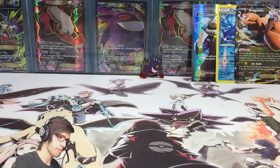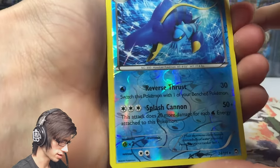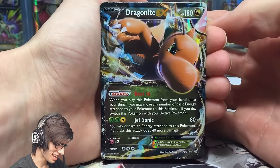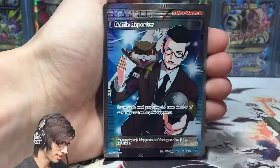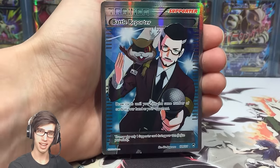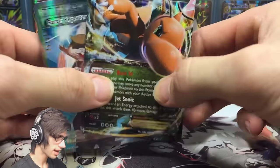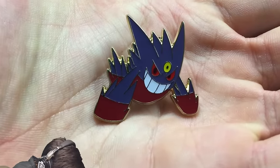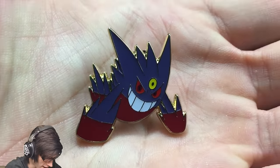Let's recap this blister. We got a reverse rare Klawitzer — not too bad. We got the Dragonite EX from the second pack, which is just crazy crazy crazy. And we got the Battle Reporter full art — hashtag first pack magic. That is pretty sweet. Let's have one last look at this pin as well.